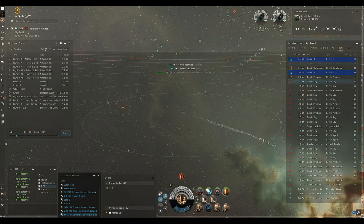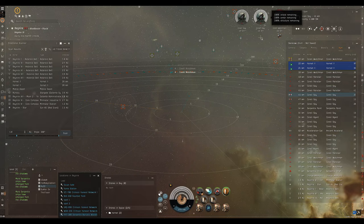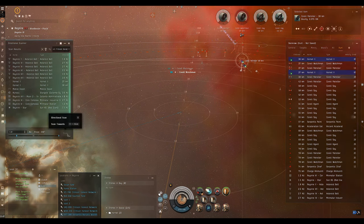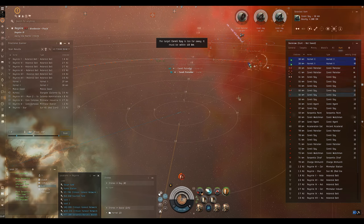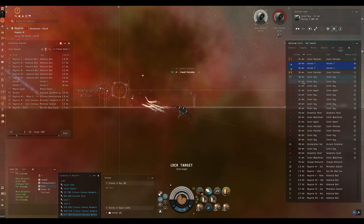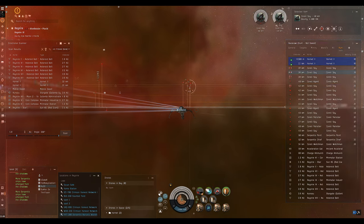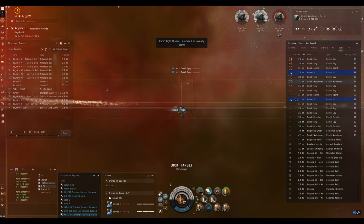I'm going to speed up the footage as we grind through this site. Just remember - once you've run two or three of these sites, you're in complete control. It's all about range management: get them inside range of your weapons but outside the range of theirs. The worst thing you can do is fly straight towards the structures in the middle where all the rats can mob you. If they start getting too close, click away and light up your micro warp drive to pull range.